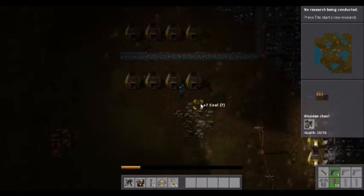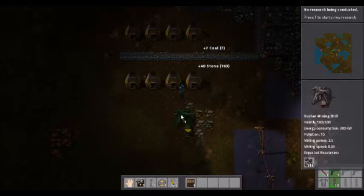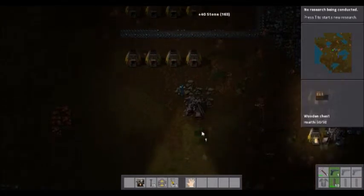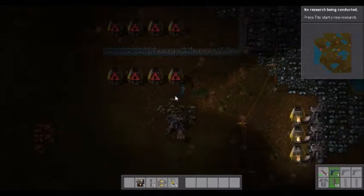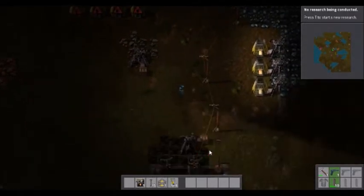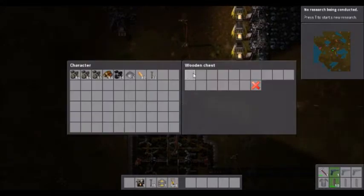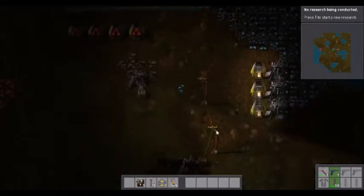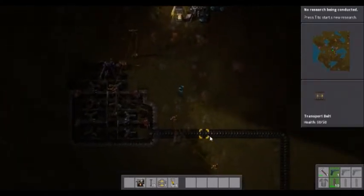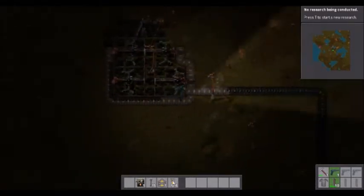Once we get better furnaces, once we get better transport pads — even better inserters, that's the word — once we get better inserters, it will get very important. I'm going to come down here and collect a lot more of this coal because I'd really like to power all these furnaces with as much coal as possible.